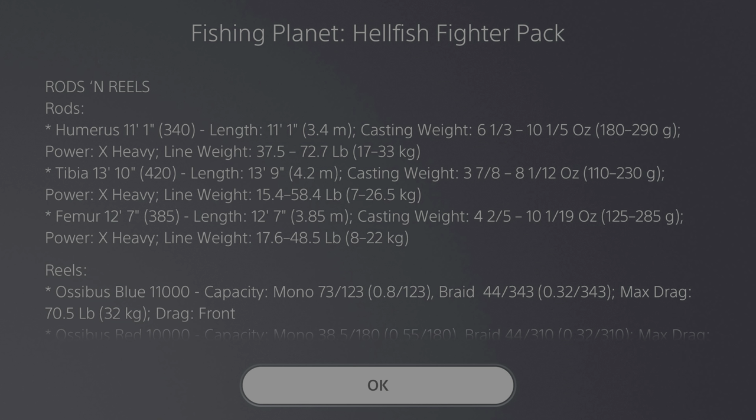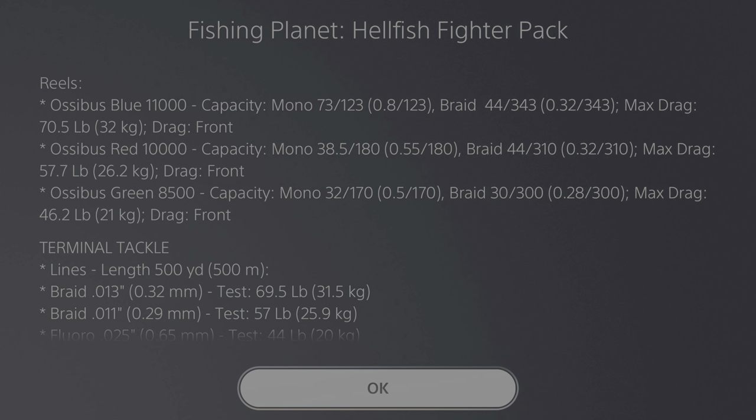With this pack are three rods: the Humerus 1110, Tibia 1310, and Femur 1270. These look to be bottom rods — the first one looks like a La Casadora and the last one like a good cat boxer. The reels they give you look like they could be good setups. If you put some better line on them, they could be max drag, but with the stock line they're going to be one notch down setups for sure.